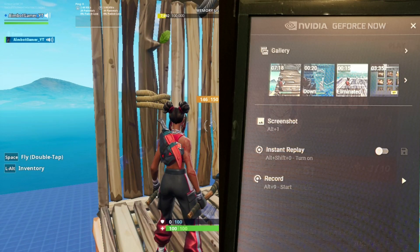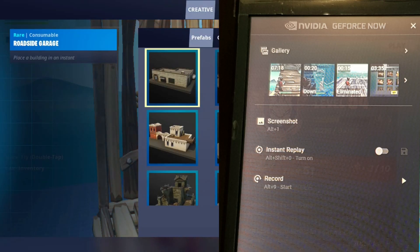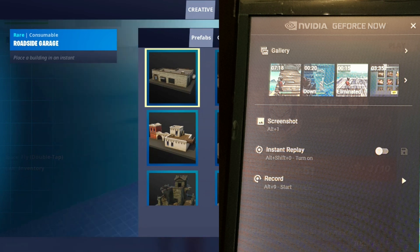Press Alt+Shift+Z and it'll pull up the screen like this. GeForce has just added a new feature into their free beta — this is where you can record and create highlights of your stream. For example, like I am right now, I'm recording gameplay with high FPS without having input delay.